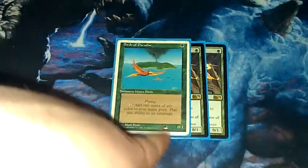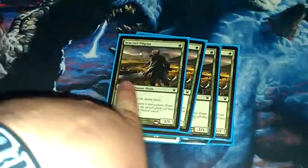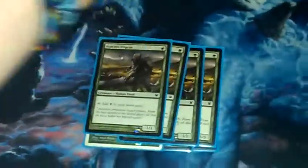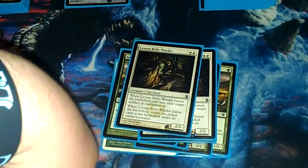Three Birds of Paradise. I don't have four because I only own three. I run four Pilgrims. And then one Doom Traveler. Next I run two of these guys — Leonin Relic-Warder.